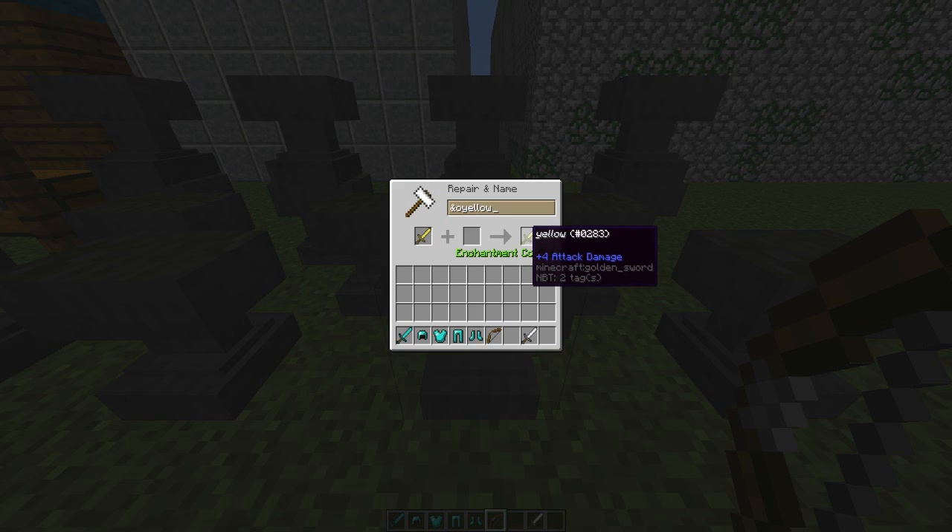Then you can use format codes such as O for italics and L for bold — I like that one. M is strikethrough and N is underline. The one I haven't covered yet is K, which makes the text go crazy — whatever you type, it scrambles like this. And you can use multiple format codes on the same item.